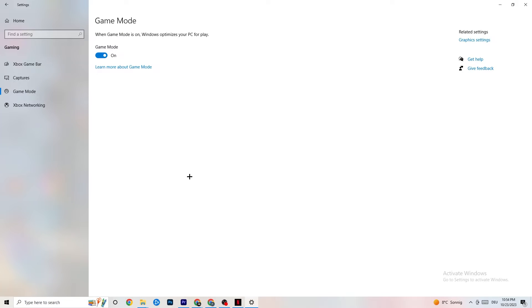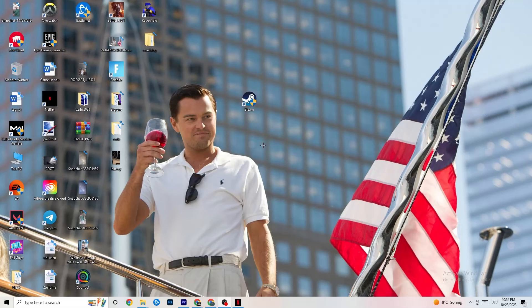Click on Game Mode. This one is tricky — I can't generalize it. It's different for every PC, so you need to test it yourself. Turn it on, see if the game runs better, then try turning it off and compare. Check which setting works better on your device.